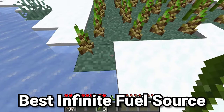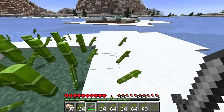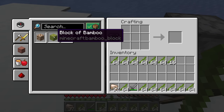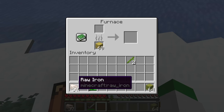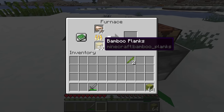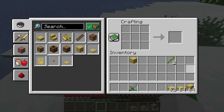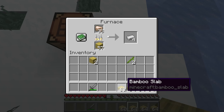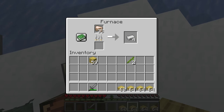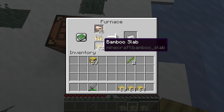Bamboo is basically the best new fuel source in the game as well as one of the best new building blocks. Take all your bamboo and craft it into blocks of bamboo, then craft those into bamboo planks — in Java Edition this is your most efficient way of getting fuel from bamboo, and each plank smelts more than one item. In Bedrock Edition, there's a bug where bamboo slabs burn just as much as bamboo planks even though they're half the wood, so using slabs in Bedrock Edition effectively doubles your fuel efficiency again.